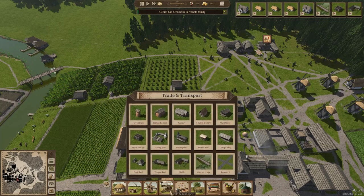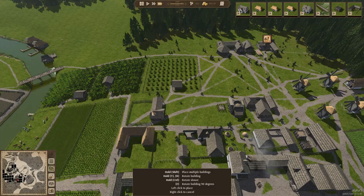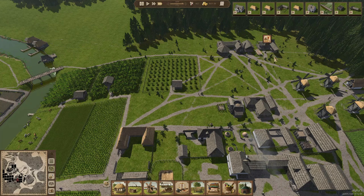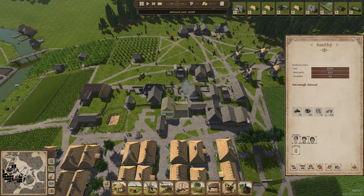Let's get a stable and next to it get the wagon shed. There we go — let's get the stable first so we can start to breed some horses. Once we have enough horses we can get to the wagons. That also means we have to check the smithy because we need to start creating horseshoes.